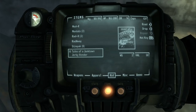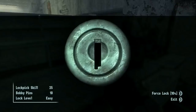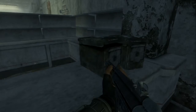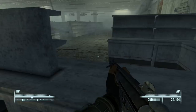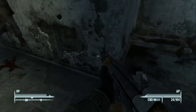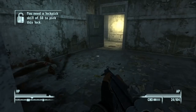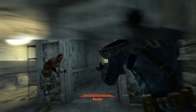There's a terminal here rated Easy but we don't have 25 Science so we can't use it. Always search ammunition boxes — ammo in Fallout 3 doesn't weigh anything so there's no reason not to pick it all up. There's a locked door we can't open due to low Lockpick skill. There should be another way in — we spot one more red blip on the compass.